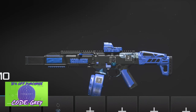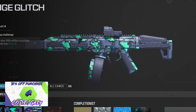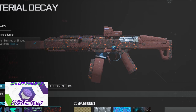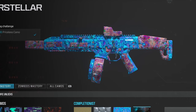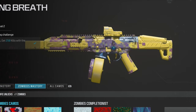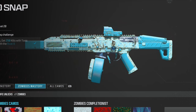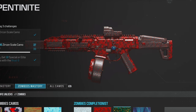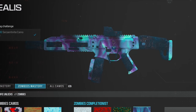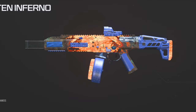Next up, some of the camos on the Rival 9, just to give you an idea of what they would cover. There you go — that looks all right.